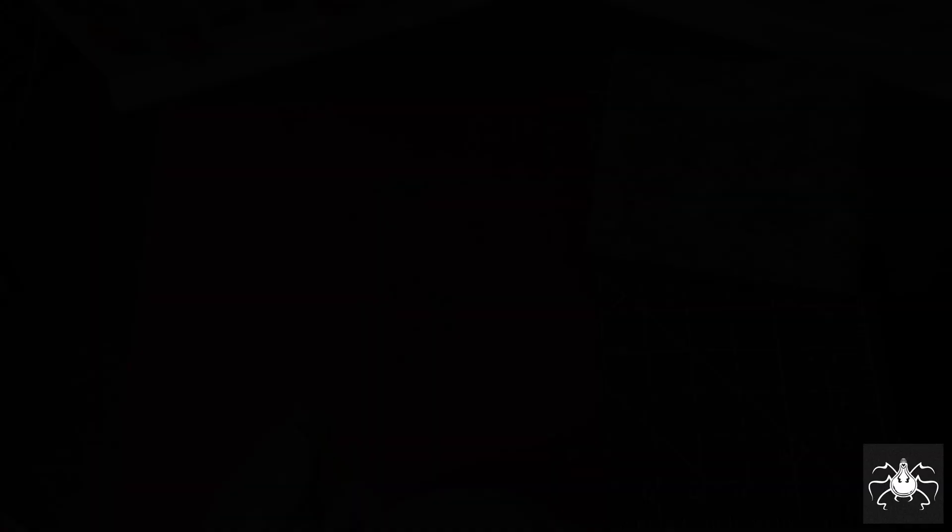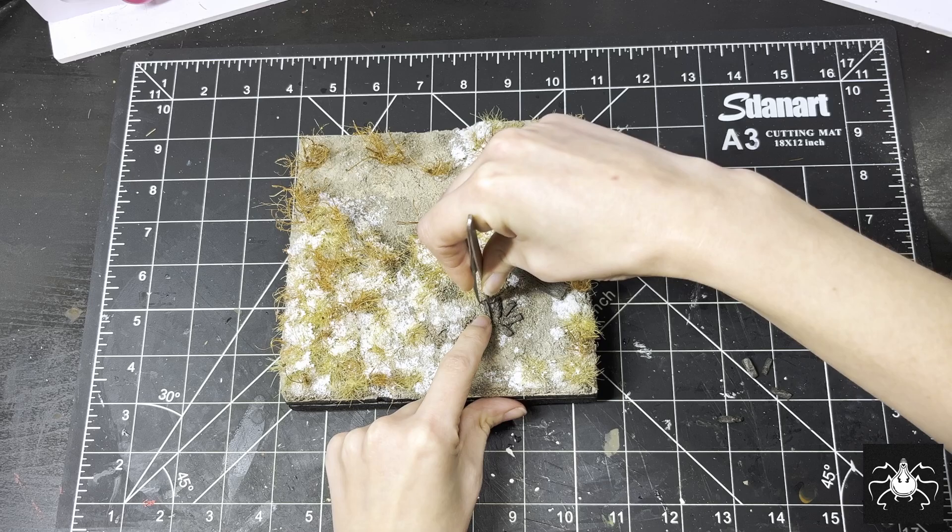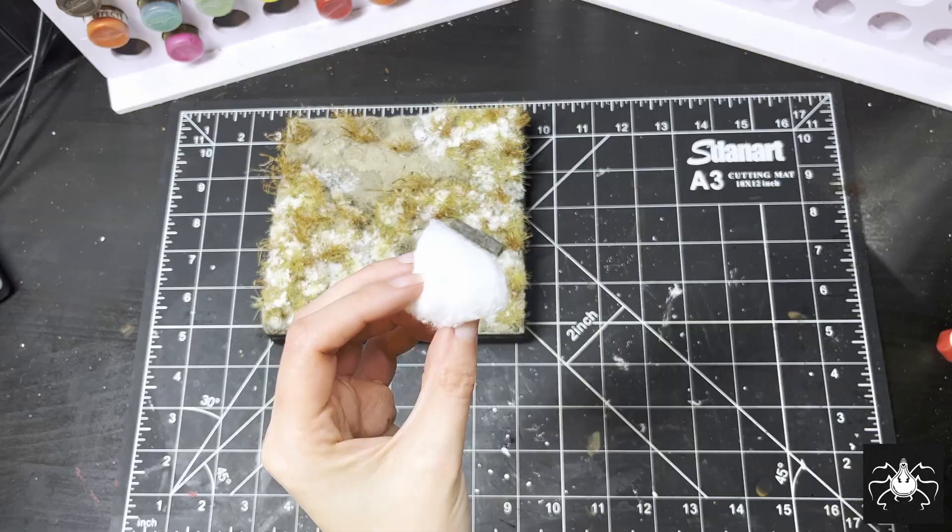And now I'm assembling the fire pit area, complete with the driftwood bench. With this cotton ball, I'm going to pull just a small piece out, paint it, and use it to make an ashy yet weak trail of smoke.